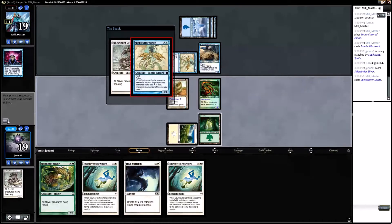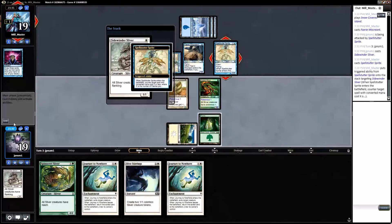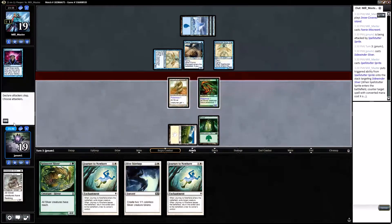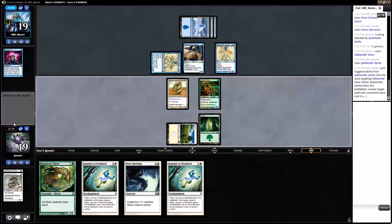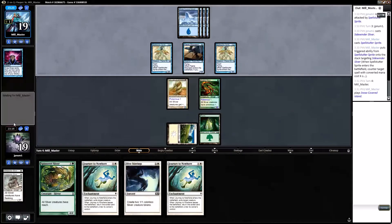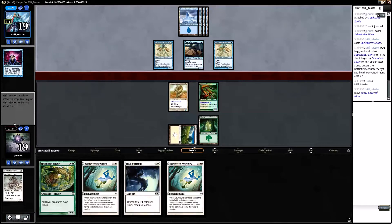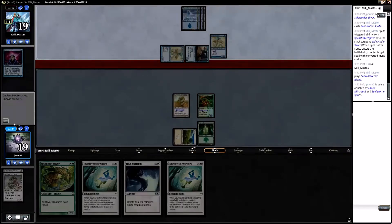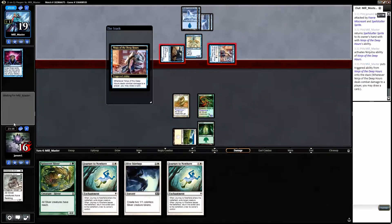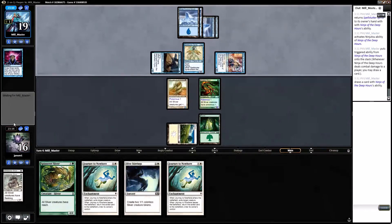Let's try the Flanking Sliver again. Another Spell Stutter Sprite — sure, yeah, that's fine. I can't attack into that unfortunately because if they block... Another Plated Sliver would be good, Muscle Sliver would be good. They only have three cards left in their hand. I feel a ninja in my future.